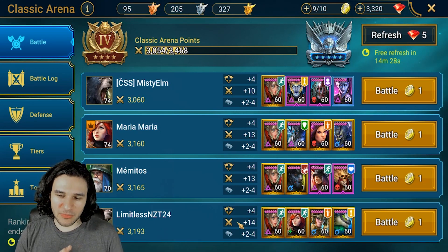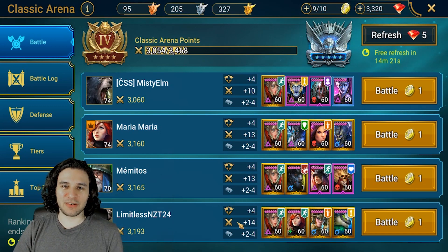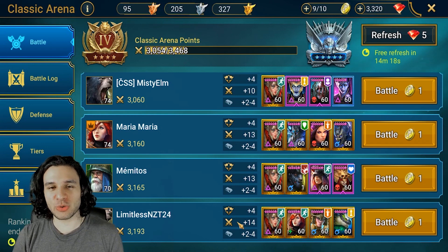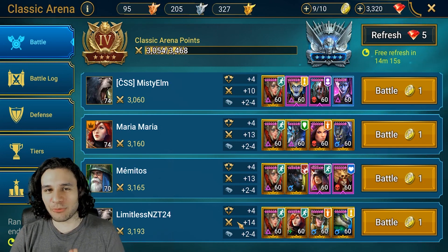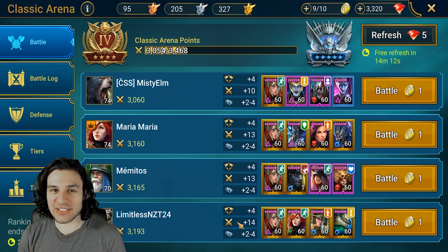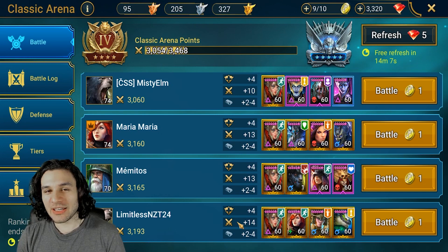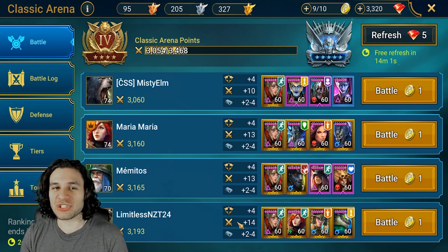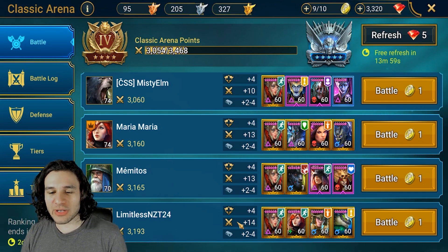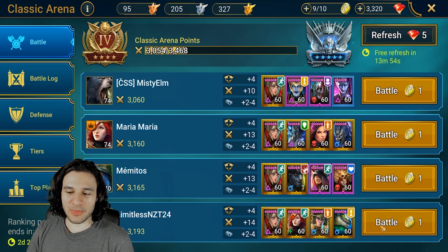There are lots of single target nuke champions. How can I use that to my benefit? I thought to myself: what champion could you get rid of on an arena team that would make them absolutely useless? That would be their fastest champion, and you don't need to know which one is fastest going into the match. You just have to look at the turn meters once you enter the match. I'm going to show you an example very quickly of what exactly I'm talking about and why it was so fun to make.